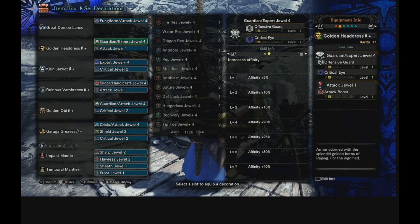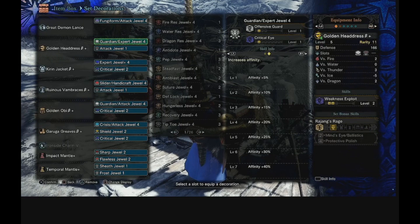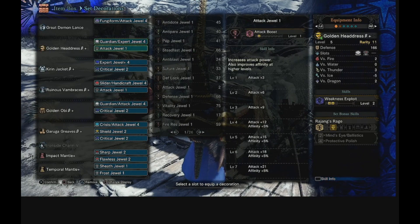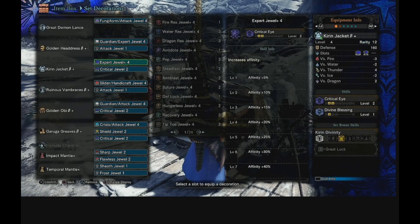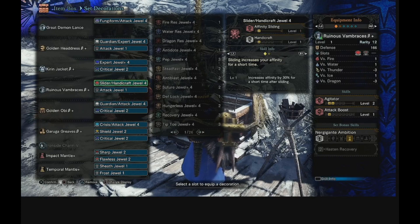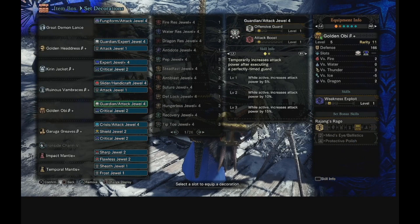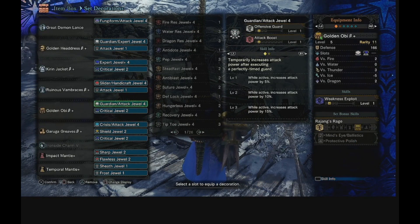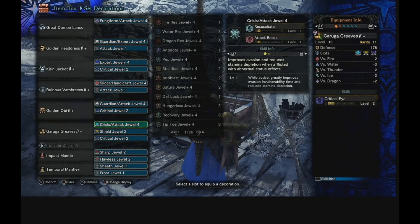For the base piece skills: Golden Headdress Beta gives Weakness Exploit 2, a four-slot gem, and a one-slot gem. Kirin Jacket gives Critical Eye 2 and Divine Blessing, with a four-slot and a two-slot. Ruinous Vambraces Beta gives a four-slot and a one-slot with Agitator 2 and Attack Boost. Golden Obi Beta gives Weakness Exploit 1, a four-slot, and a three-slot. The Kulve Greaves Beta give Critical Eye 2 plus a four-slot, a two-slot, and a two-slot — one of the better pieces in the whole game.